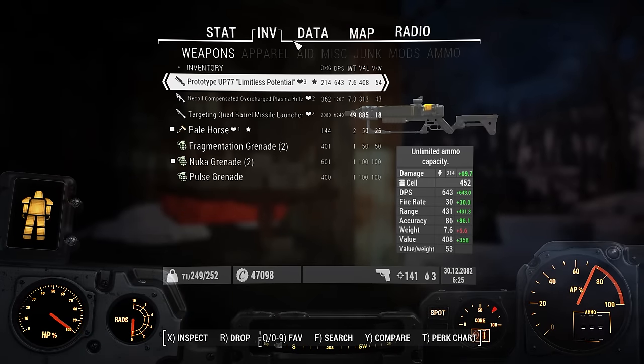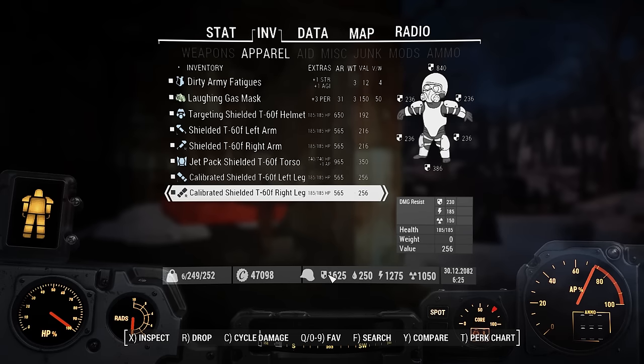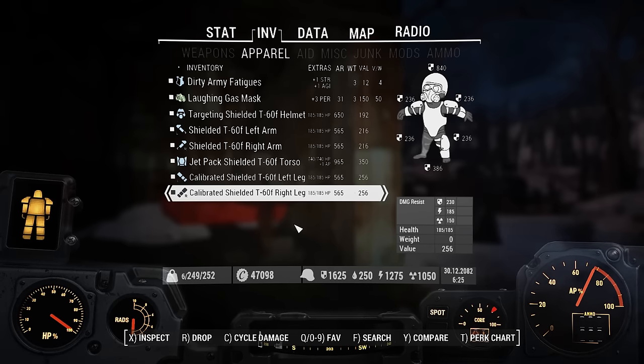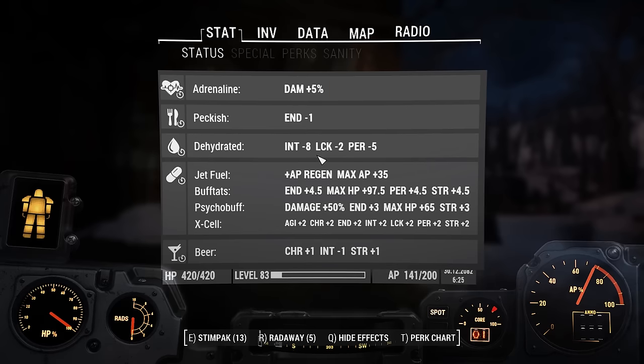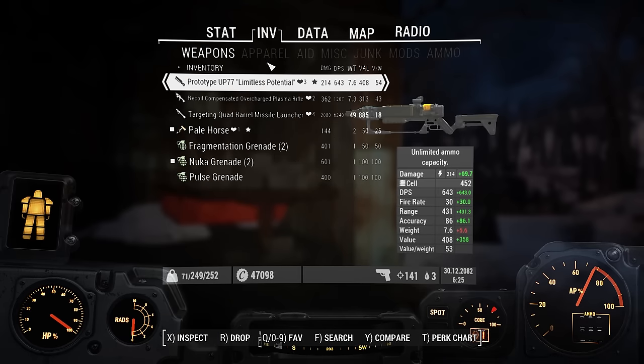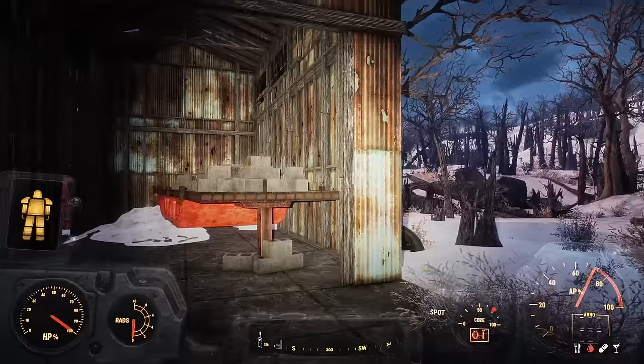It is quite impressive how much damage resist, energy resist, and rad resist I have now. We're in very good shape. I'm all chemmed up — at least the main stuff — because I have my missile launcher and as many missiles as I can carry, which was seven.